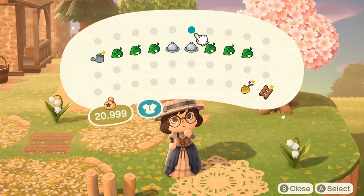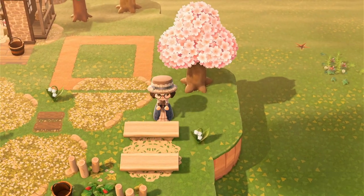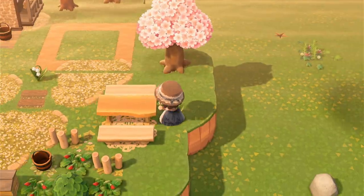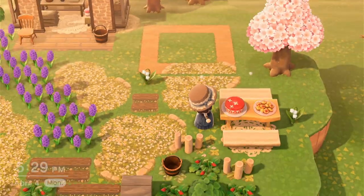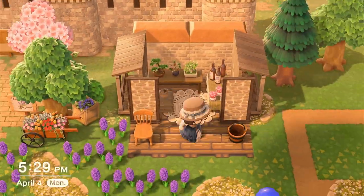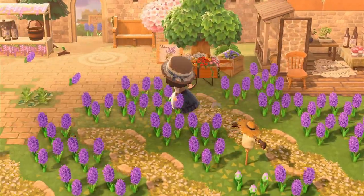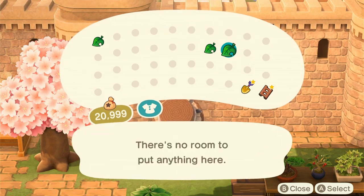And then over here, I decided to have a tiny little seating area because, you know, what is a strawberry patch without a place to enjoy it? So I used the log bench with the wooden plank table, and I think it turns out so cute. It looks like a tiny little picnic bench. I love that combination and I'm going to be using it again.